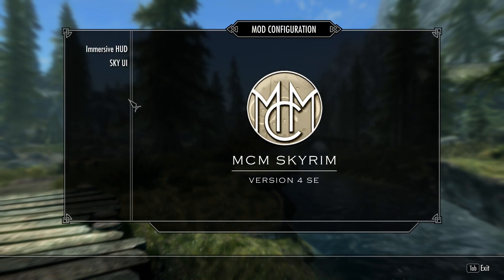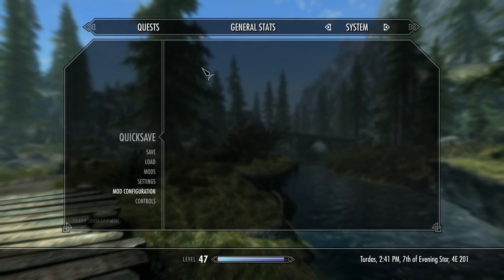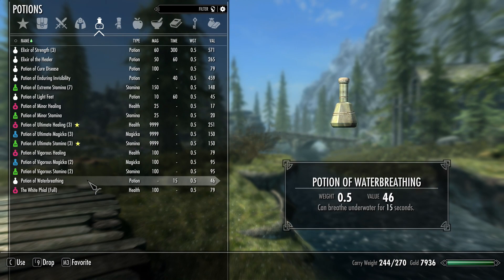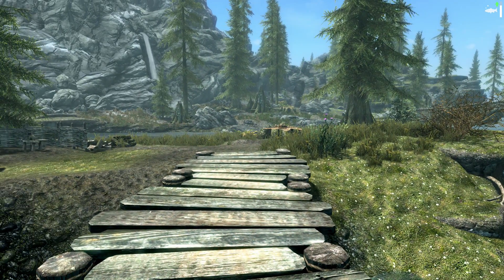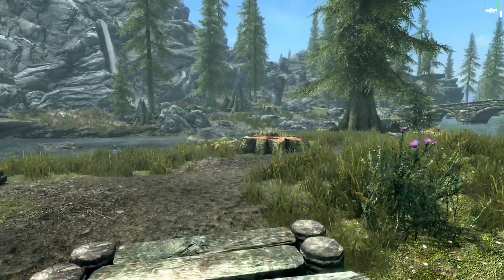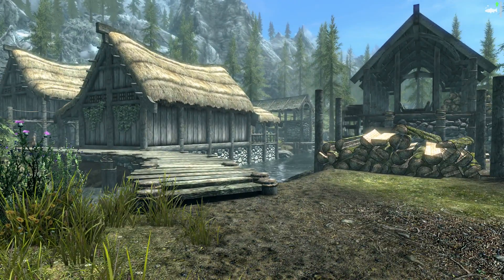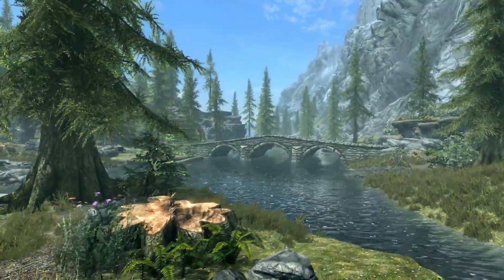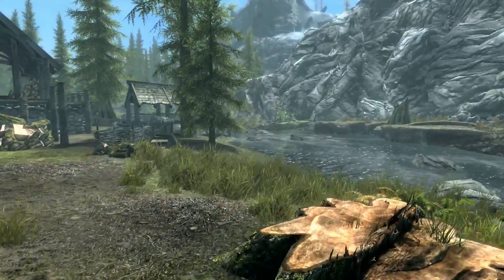MCM seems to work just fine for both Immersive HUD and SkyUI. But there is one problem, and that problem is the active effects — and I have no idea why. I'm going to take the water breathing potion. You can see the active effect has appeared; it is not linked to the compass, and it does not seem to matter what I do — that active effect is always there. The reason that's strange is that active effect is added by SkyUI. I'm not 100% sure if that's an Immersive HUD problem or a SkyUI problem with the Creation Club.